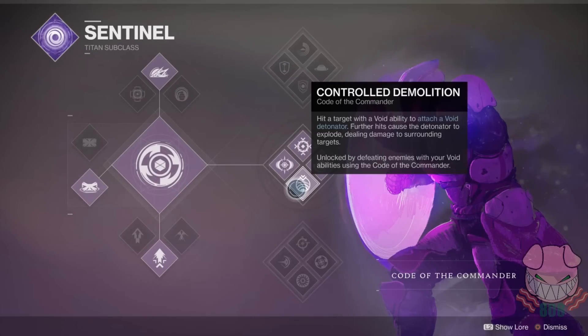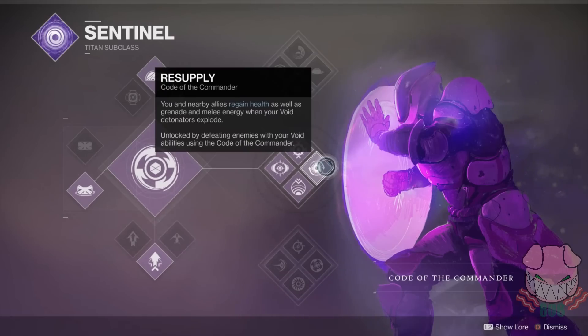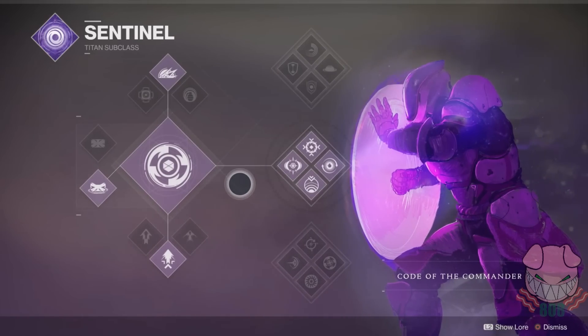Any time you hit an enemy with a melee ability, a grenade ability, or even any part of your super, it attaches a void detonator to them, and further damage onto that same enemy will blow up that void detonator — which does a ton of damage to surrounding enemies, but also attaches void detonators to any enemy that was hit. The process just keeps repeating. It makes this nuclear explosion when you have groups of enemies, and it's just incredible. In addition to that, every time one of these detonators explodes, you get health, grenade, and melee energy. If you have a group of enemies and you're laying into them with these explosions, it makes a chain reaction that no other subclass can match, and it's really what makes this build stand out.